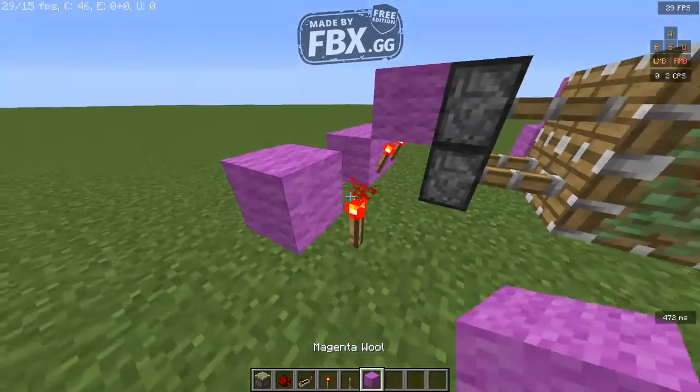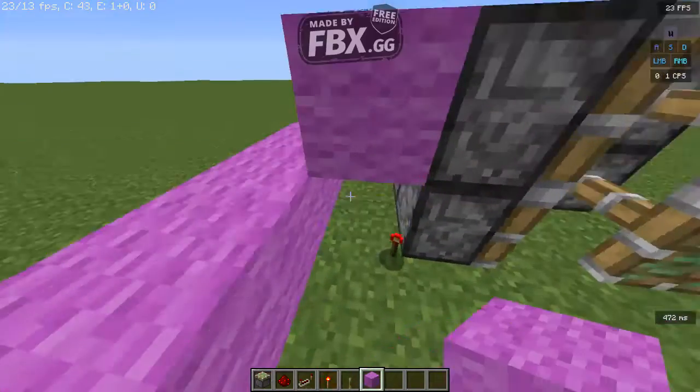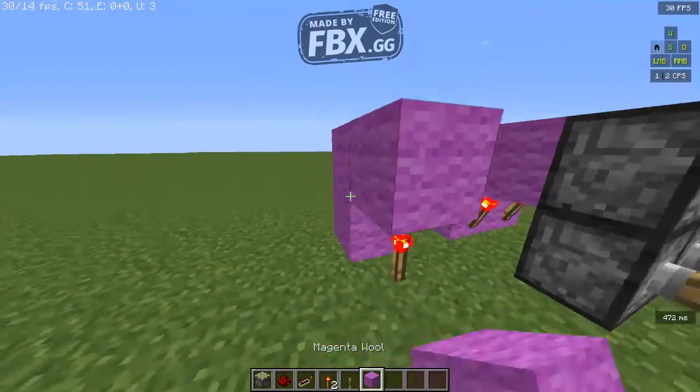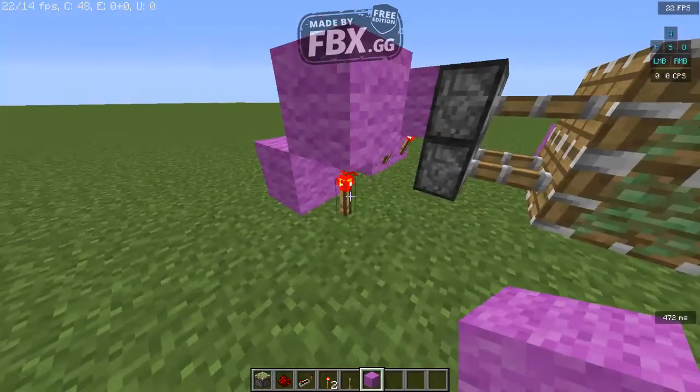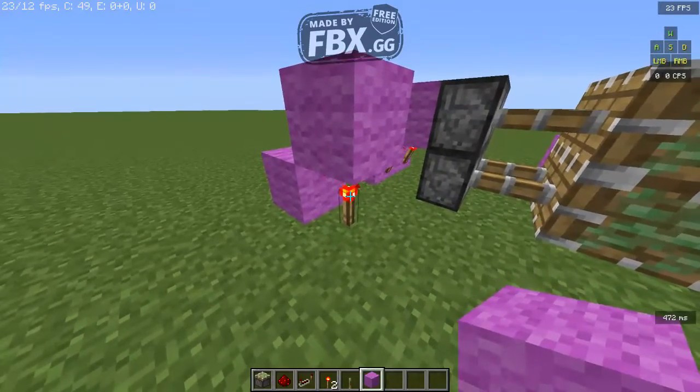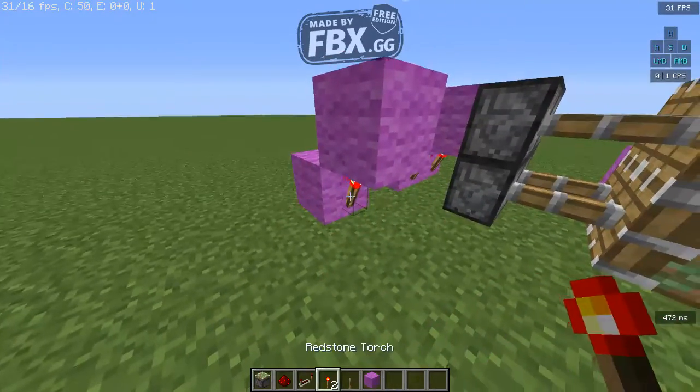So basically, not like this — it can't be like this, otherwise it'll only activate one piston, and that's going to be the one below. So it has to be placed like that.